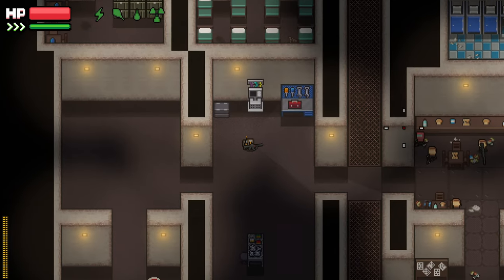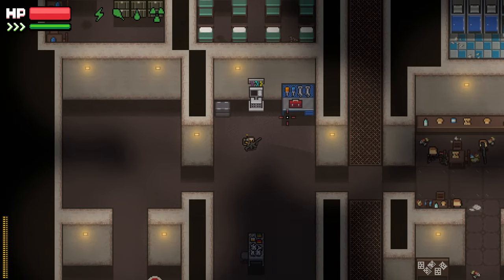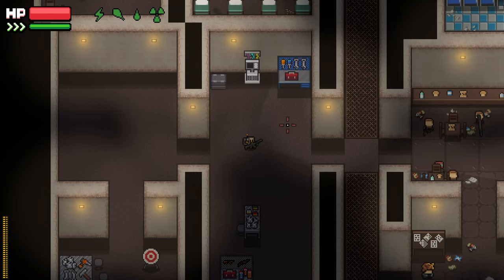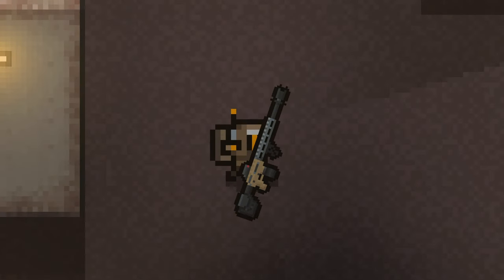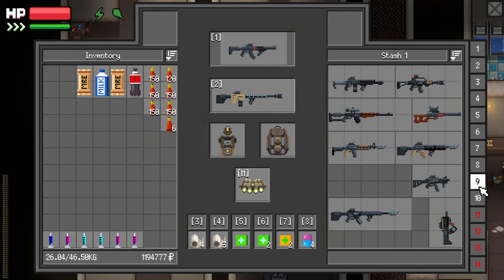I thought about bringing out the ZZ Vel to just take it out for a spin today, because we've been using the Chimera for a little bit. Used the Marauder last time, that was kind of fun. And I got a Scar H off of somebody at the mall, slapped a drum magazine in it. But for now, I think I just want to bring out the Vel.